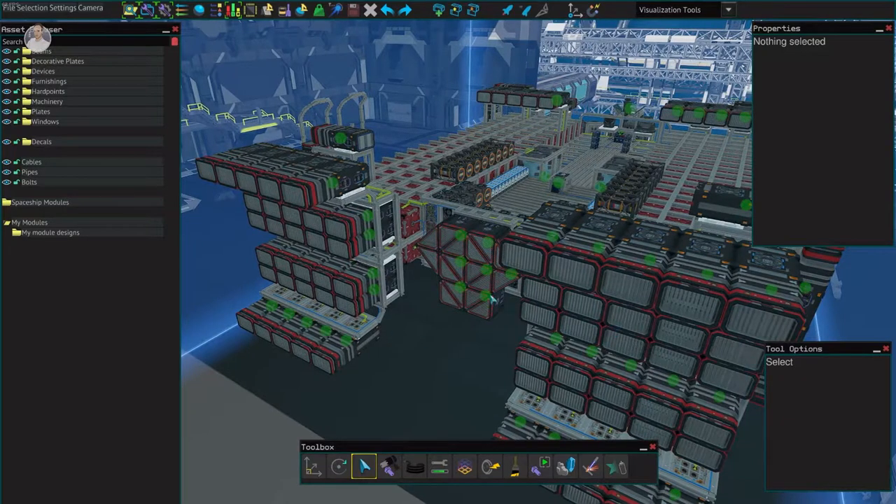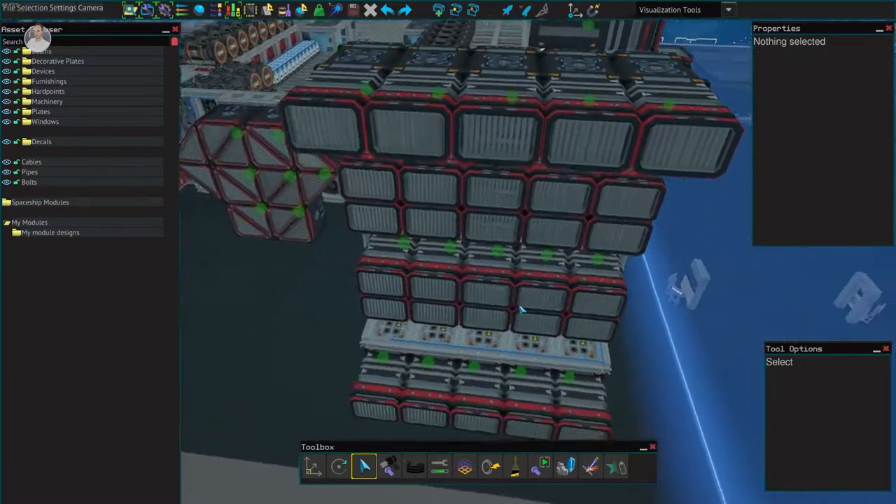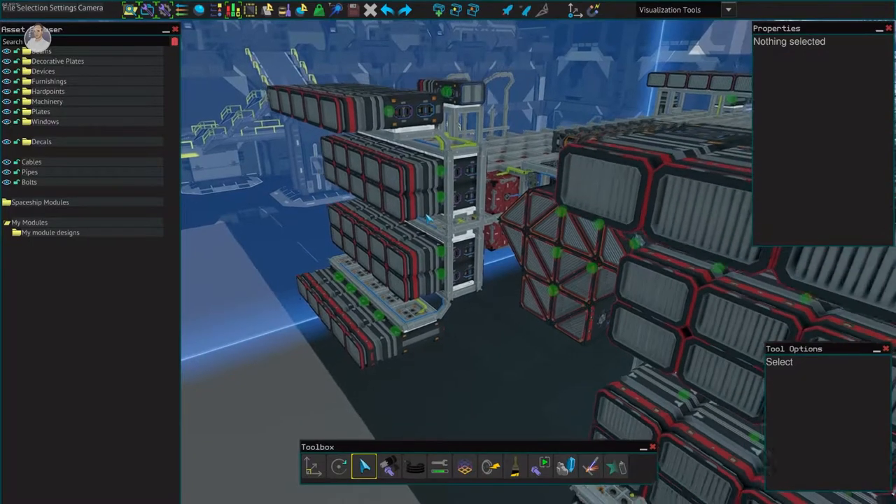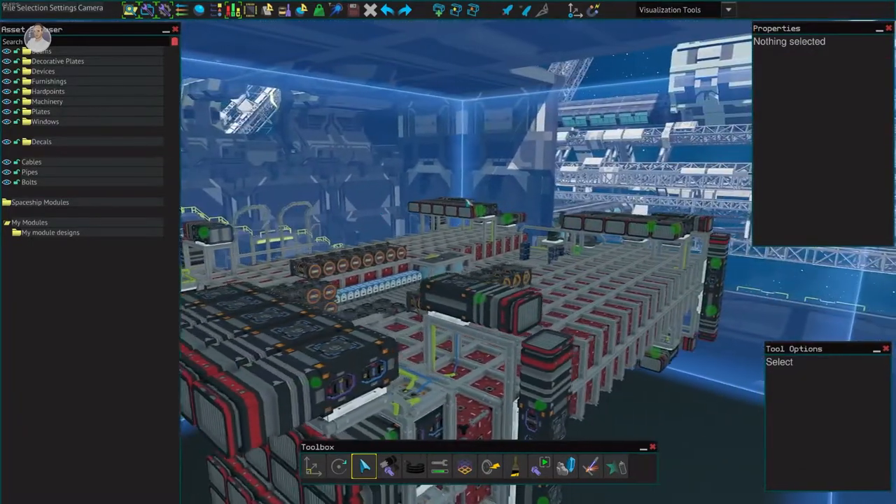We basically doubled up on the back thrusters. Initially we had 10, 20, 30, 40 at the back, and now we doubled up another 40.